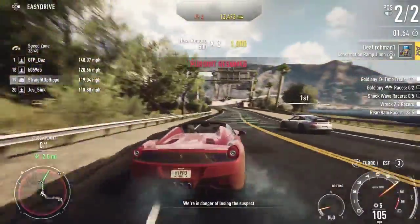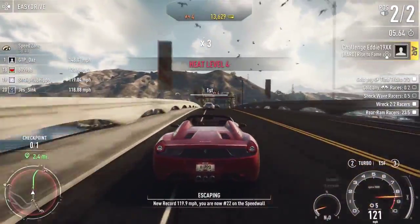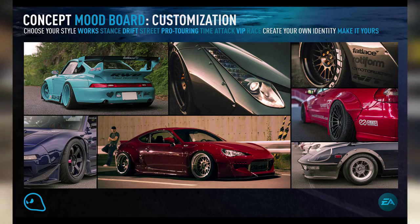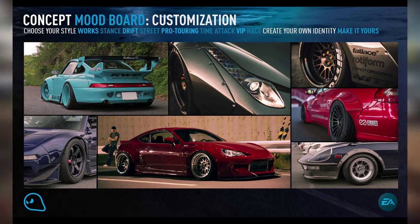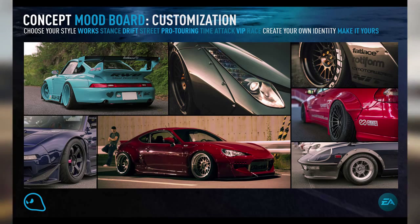Firstly, we're going to get straight into the mood board, because there is a lot of information in it. This is the mood board they would have had sometime in development when they were discussing ideas of what they wanted to have in the customisation. As you can see when you look at the mood board, you can see the fender flares, the rims, the stance, body kits — those initial things that stand out are the things they want to have in the game.